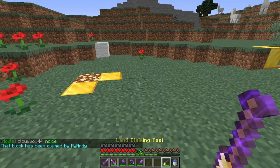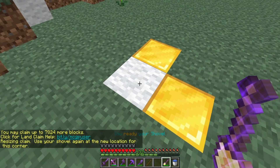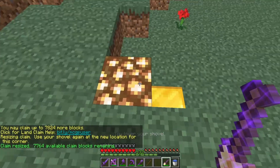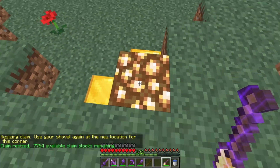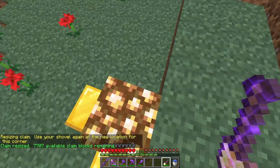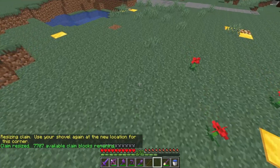To expand your claim in any possible direction, you can just right-click a corner and then right-click another block. This will expand the claim all the way from that block to the new block. You can do the same again, and now the claim is expanded even more.